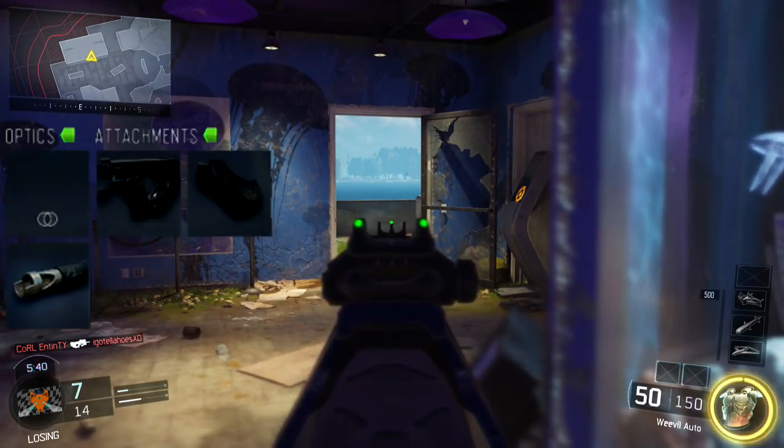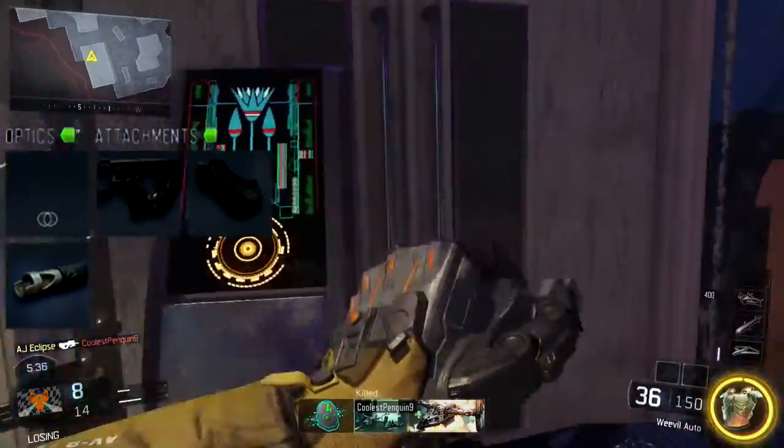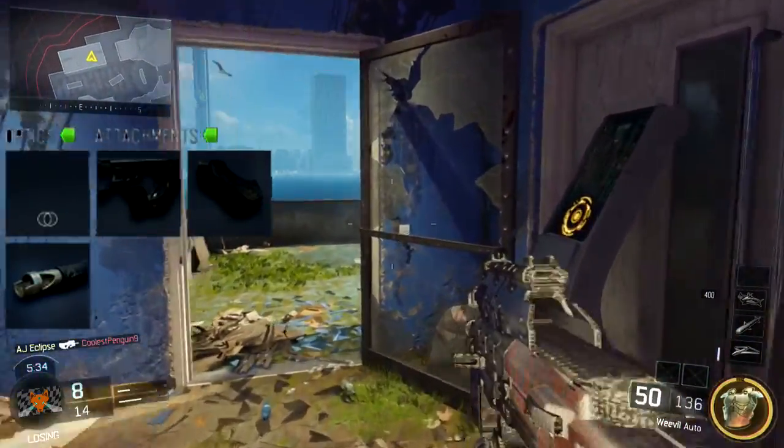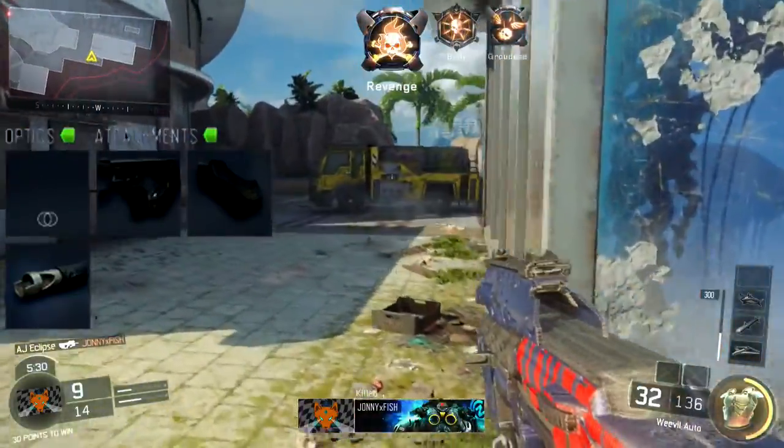What I have running on my Weevil is foregrip, quickdraw, and muzzle break. Quickdraw really gets your weapon up really fast so you can aim in and lock on your opponent. The weapon does have a little bit of a kick to it, so that foregrip really does help out.